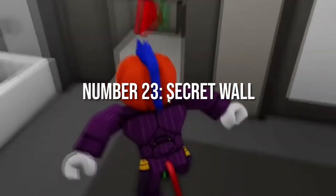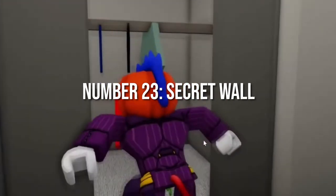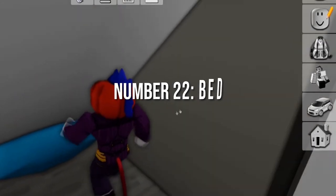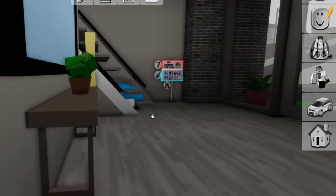Number 23: Secret Wall. There is a wall on the right side of the table that you just jumped on. This is a secret kind of wall as you can also pass through it. Number 22: Bed. Move up the stairs in the house and then enter the bedroom. Just move towards the bed and you can hide in it.